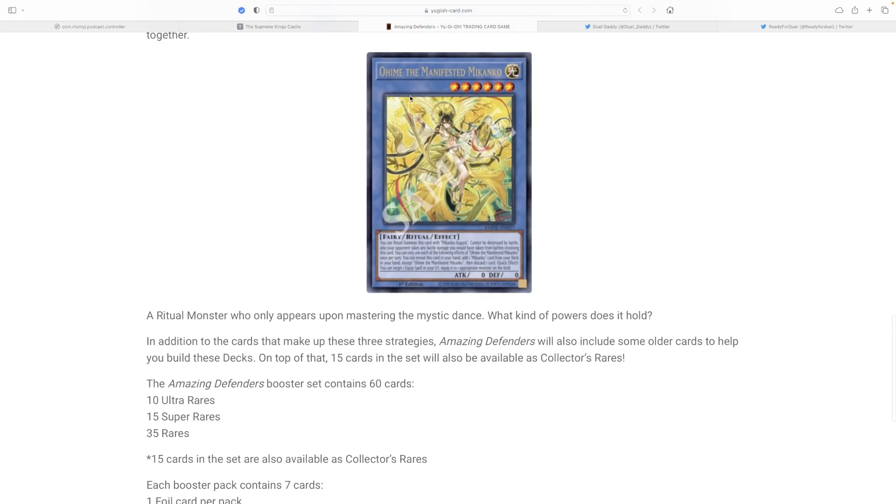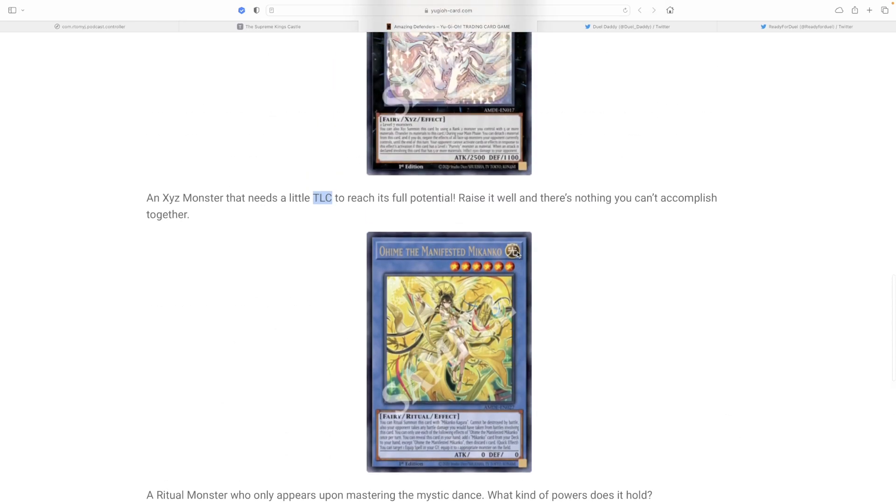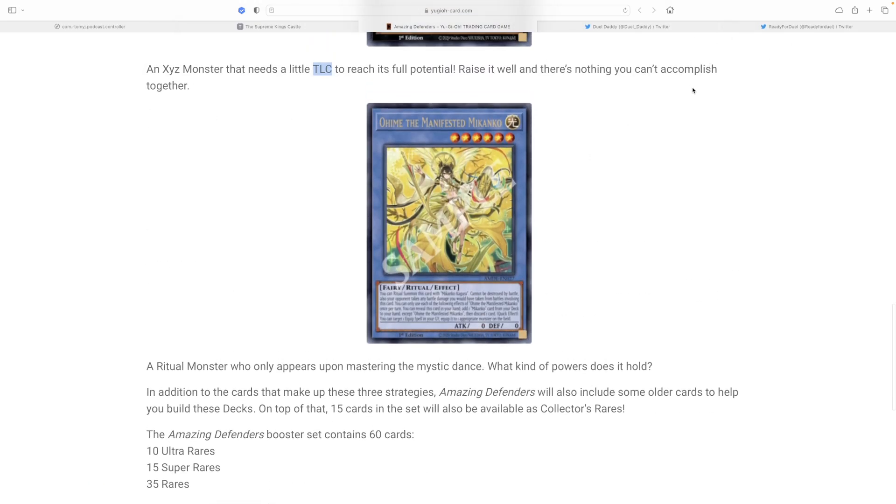Then there's the Mekanko — a ritual monster who only appears upon mastering the mystic dance. What's interesting is it has zero attack and zero defense. I actually didn't notice that before with all the leaks we got.